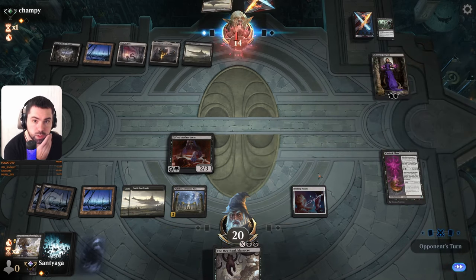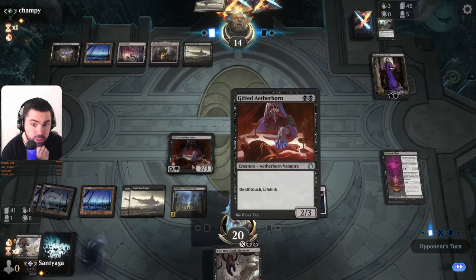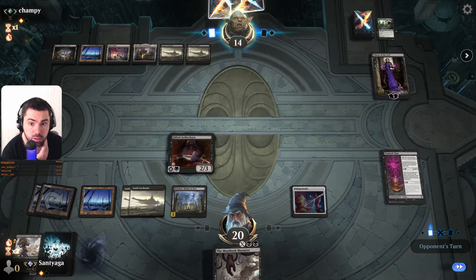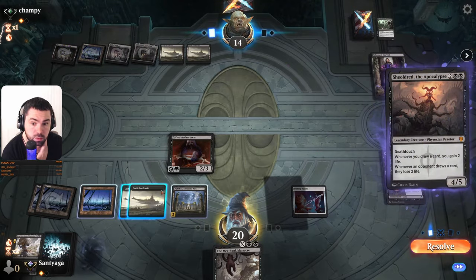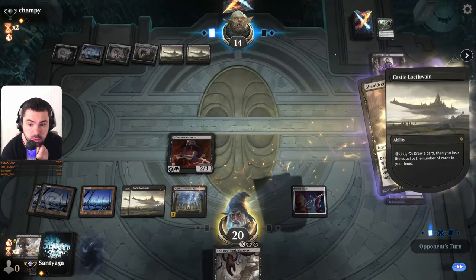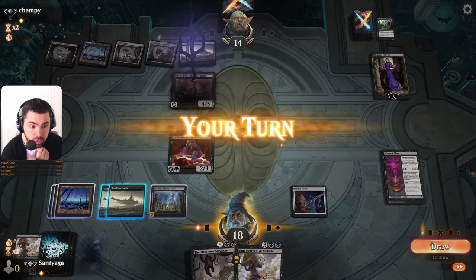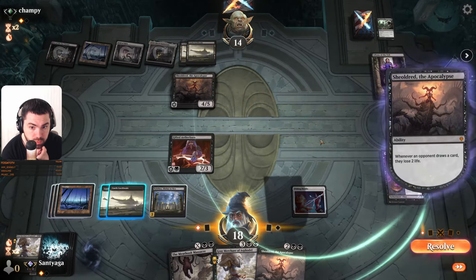Because opponent could play Shieldred, and we can go attack this one with this touch. Again, we have lifelink. Shieldred immediately — great. And we have Shieldred as well.